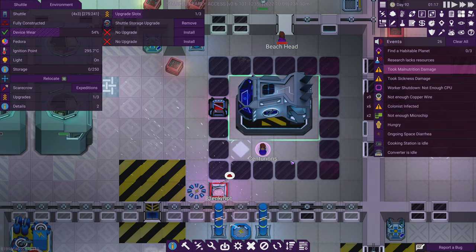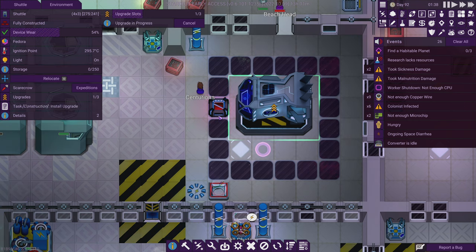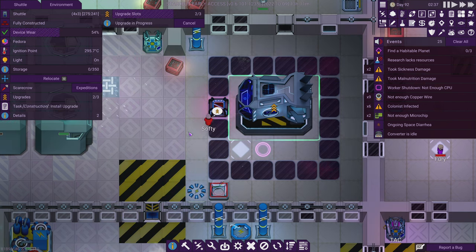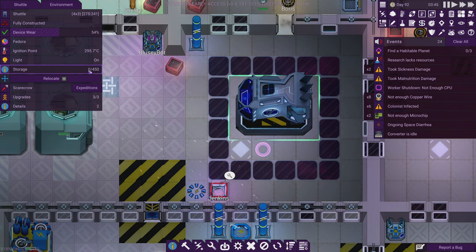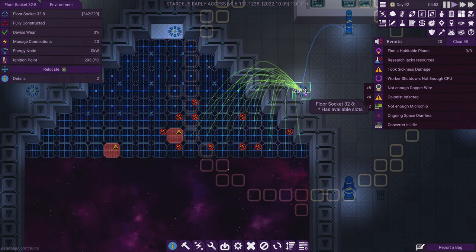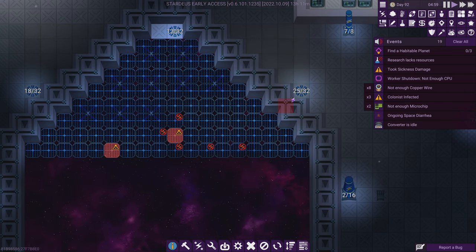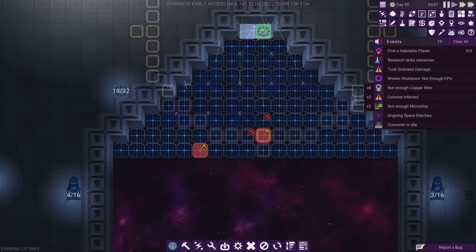Centurion is upgrading — now at 250. Yes, we can stack them. Put another one in — one more, why not. Three storage upgrades installed and now we can haul 450. Theoretically we should only have to go down to the surface once unless there are a lot more resources than usual. We should only need one trip to get everything we need — that sounds amazing!